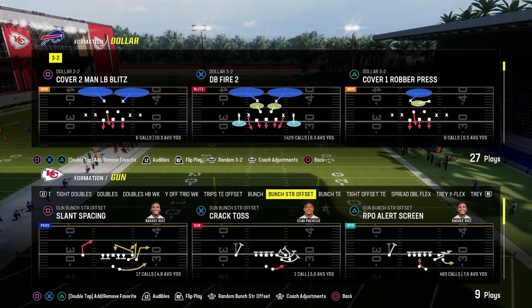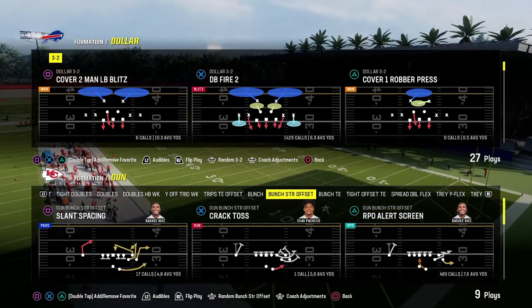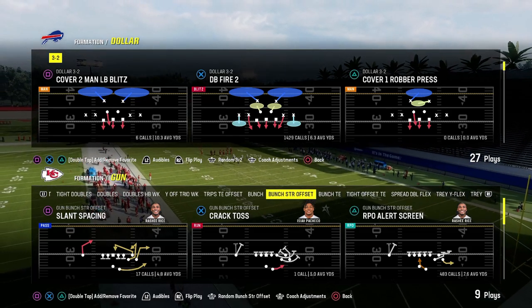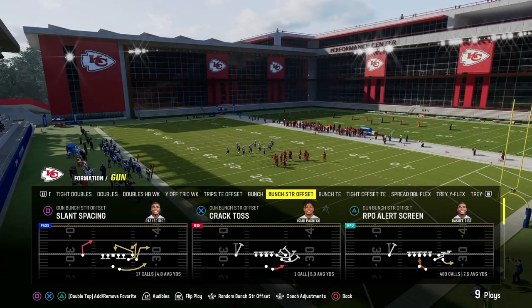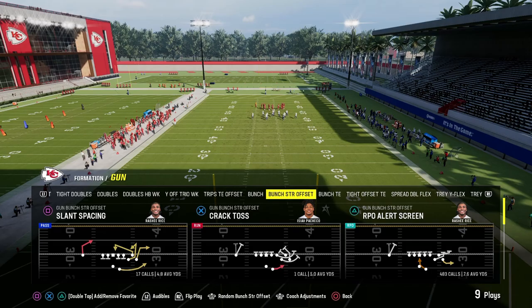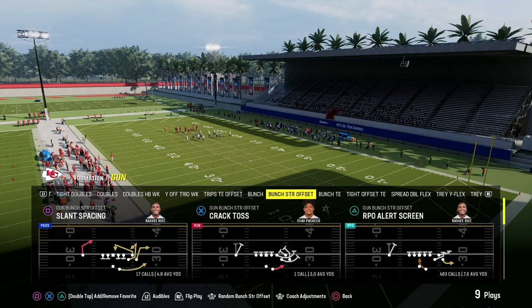One of the things that is super slept on and just does not get explained a lot in Madden is this concept we're going to talk about today, and that is space in general. Good route combos in Madden provide space, are spaced out well, and they take advantage of space, and at times they create space for your offense.